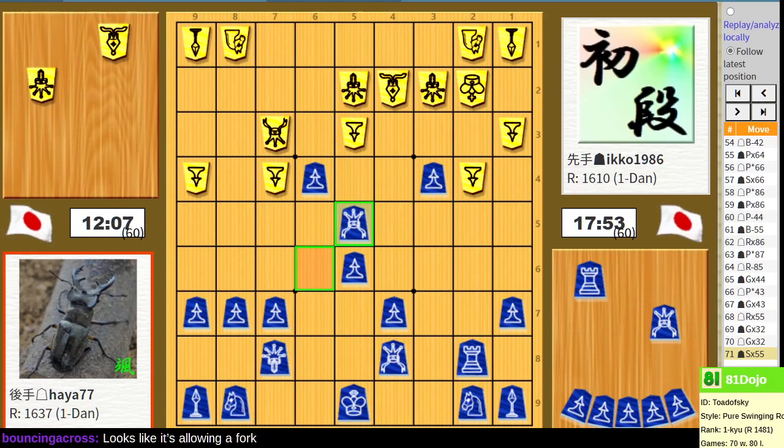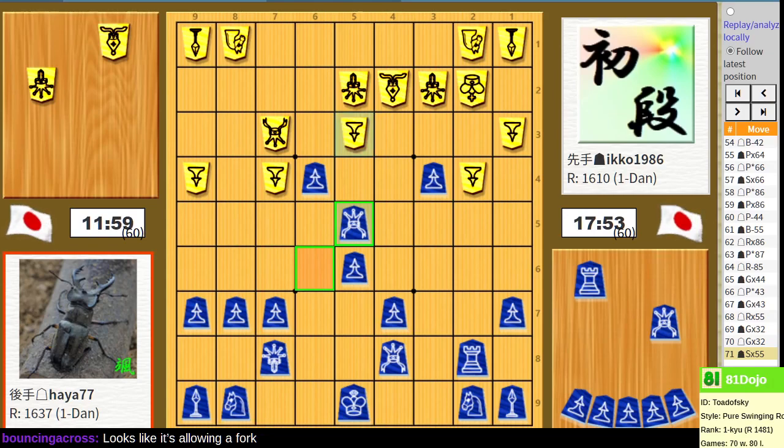Sometimes you just allow forks to happen if it allows you to have more active pieces afterward. So I assumed that when Goethe allowed their Rook to be forked in exchange for the Bishop, they had some kind of square in mind for where to put the Bishop so that their pieces would be active.